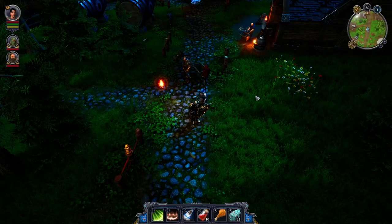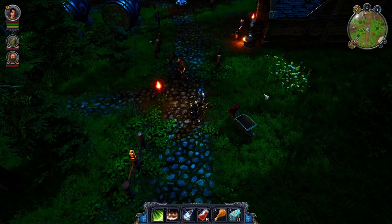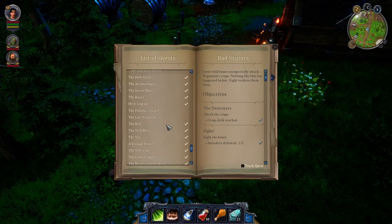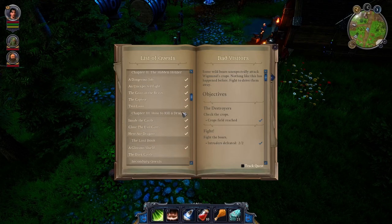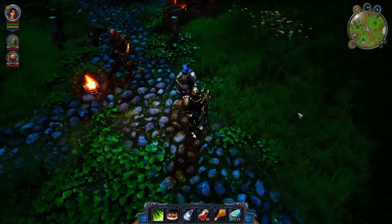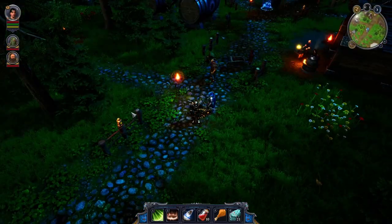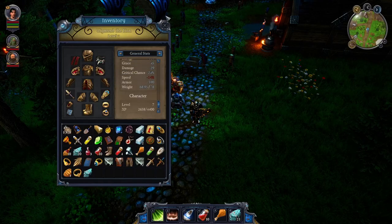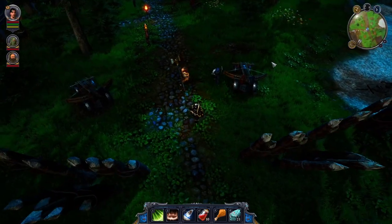I've played enough of the game to put together a list of pros and cons and a verdict on this early access. I did lots of things — I actually did some side questing. We reached chapter three, and this is how you should look after completing chapter three. For those wondering, this is the Nagling set. It's time to move on to the pros and cons list and my final verdict.